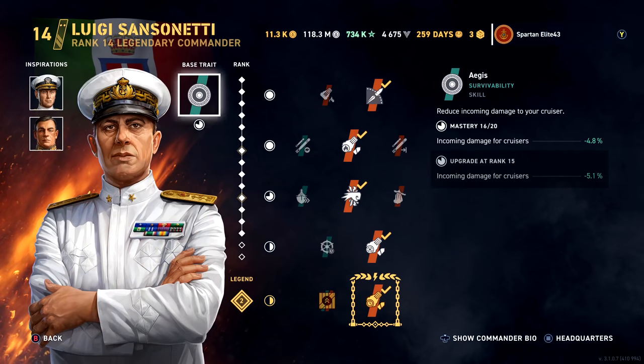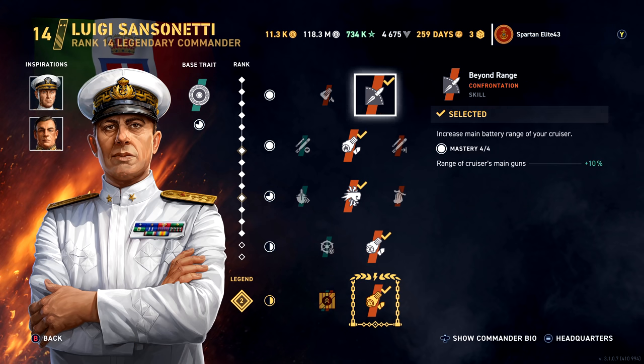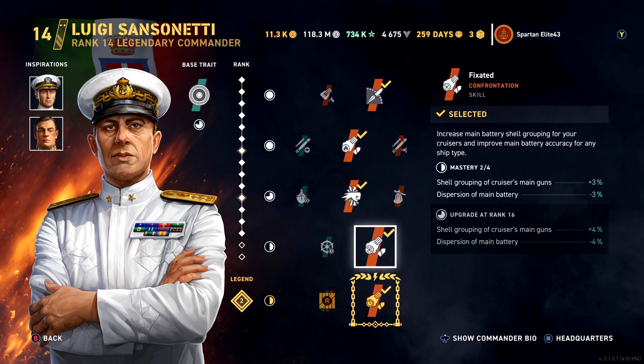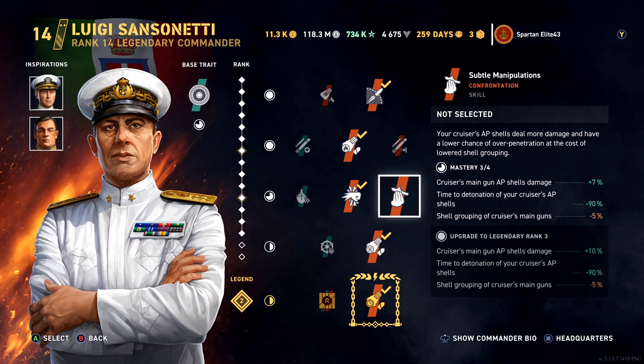We have Commander Luigi Sanzanetti in here. We are running Norman Scott and Nikolai Kuznetsov. We are running Beyond Range, Igniter, Punch-Through, and Fixated with refill station rather than fully packed. This is a 152mm gun so you do not need Subtle Manipulations — don't run it, it's not needed.